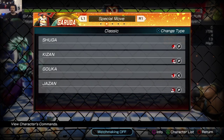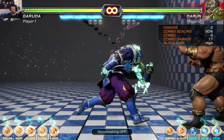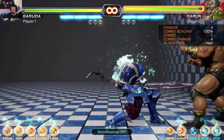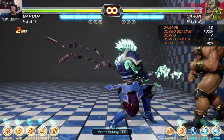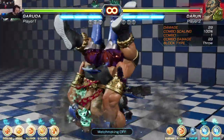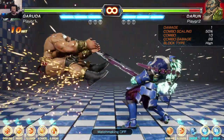All right, special moves: fireball motion, dragon punch motion, half-circle with kick, and backwards dragon punch. Let's see what these do. This is the stab, right? Whoa, I didn't want that. Can that work from mid-screen? Yes.